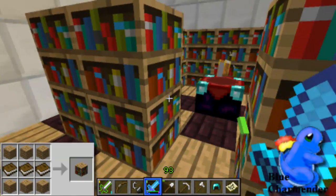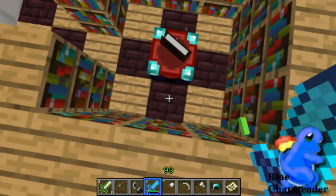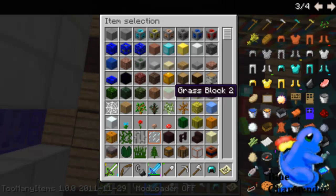Maximum bookshelves are 30, but it actually means that you have to place bookshelves all the way around like this. Leave one space between the bookshelf and the enchantment table, and then one hole here so you can walk there.